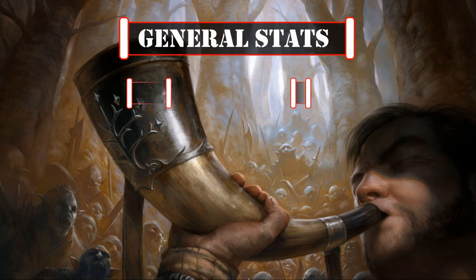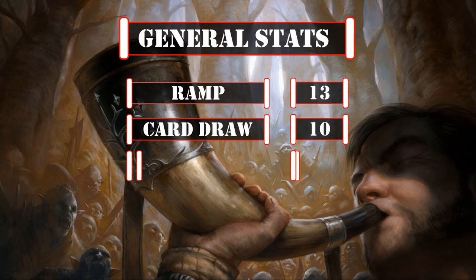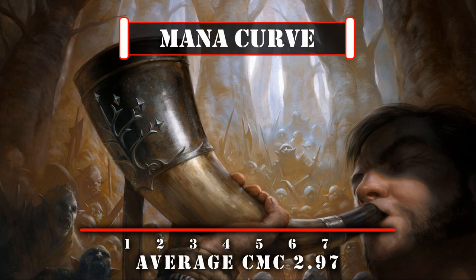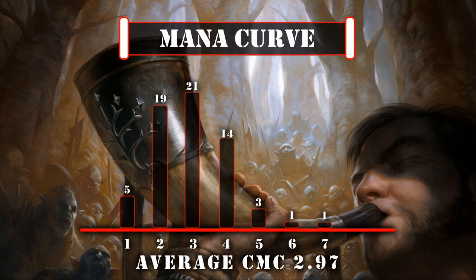For general deck stats, we have 13 ramp sources, 10 card draw sources, 11 targeted removal sources, and 2 board wipes, giving us a pretty standard array of core stats. Looking at our mana curve, we have an average CMC of 2.97, leaving us with a decently aggressive mana curve that aims to get multiple sources of token creation on board as quickly as possible, followed up by both Kaiser to turn our tokens into more tokens and draw, and sources of extra token creation to build up our board further, ideally alongside payoffs that take advantage of all the attacks we'll be making and casualties we'll be suffering, until our tokens reach the critical mass necessary — backed by Kaiser's burn — to decimate the remainder of our opponents' life totals.